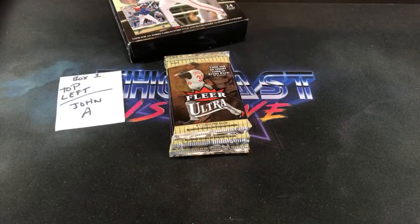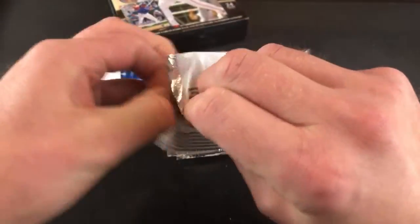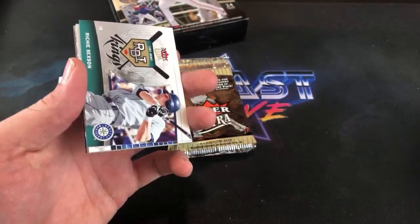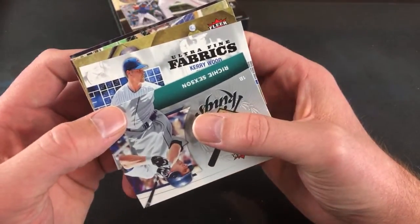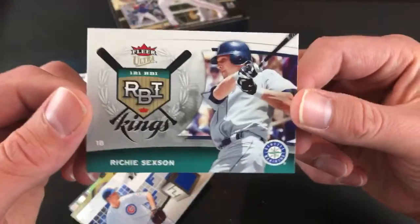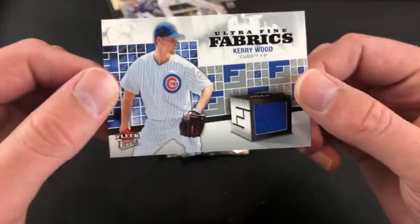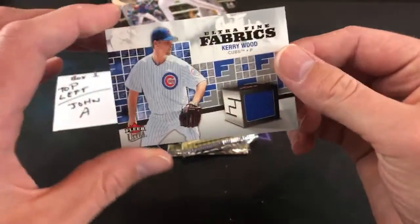Pack one down, two inserts — not too shabby. Fleer made a lot of hidden gem sets in the 2000s. These aren't too hard to get your hands on — a box usually goes for about $50 to $60. We already have a relic in the second pack: Ultra Fine Fabrics. First, a Richie Sexson RBI Kings insert card, and then here's our first relic — Kerry Wood.